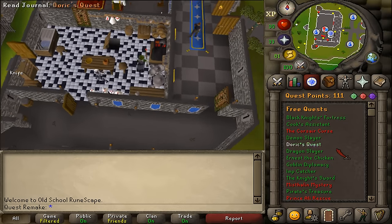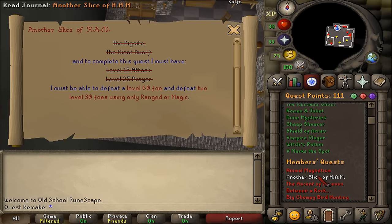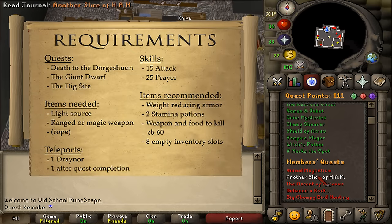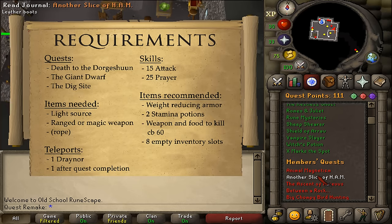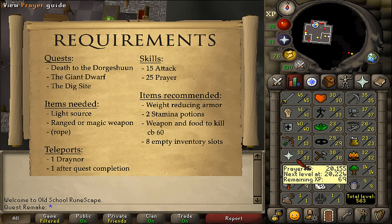Hi and welcome to my quick guide of the quest Another Slice of Ham. The quest requirements are Death to the Dorgeshuun, the Giant Dwarf, and the Digsite. Stat requirements are 15 Attack and 25 Prayer.